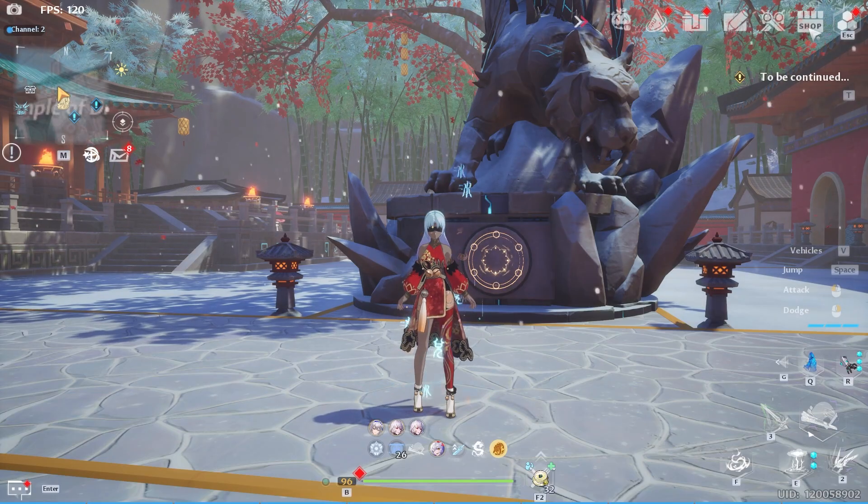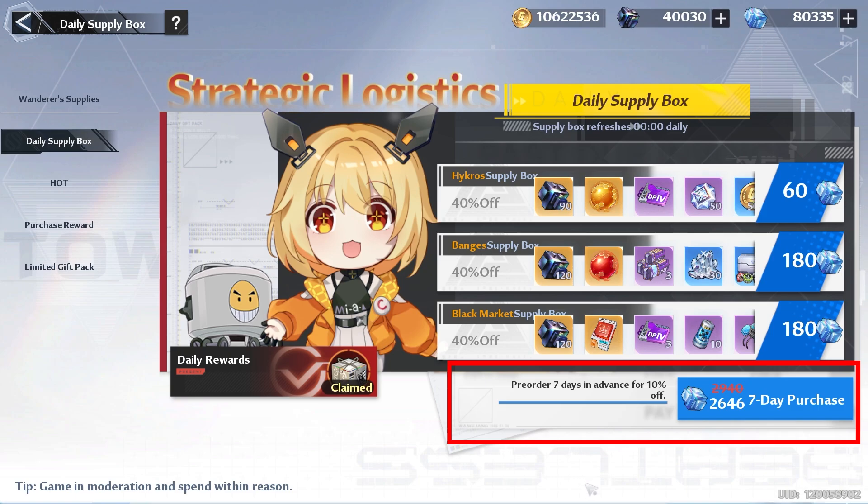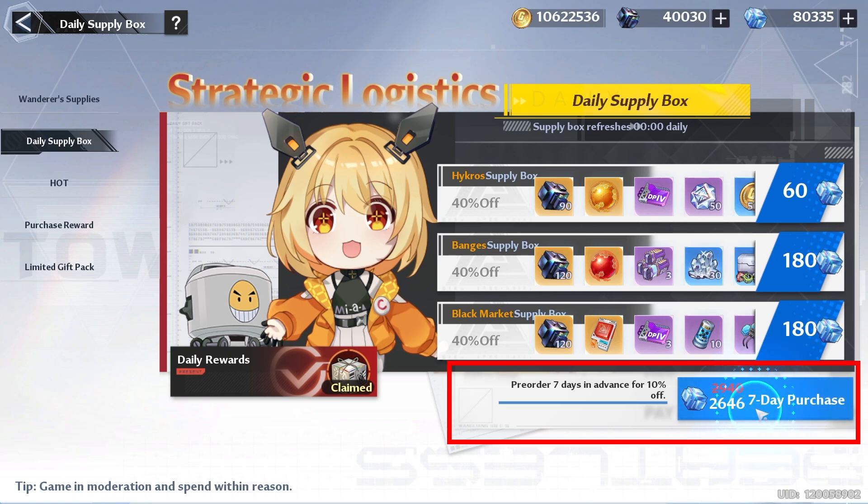Bringing us to your daily buy, so you want to go ahead and hit shop. You want to try to make sure that you have the monthly pass active because this is the best deal in the game. After that, for my dolphins, you want to try to go ahead and have this seven day purchase active.